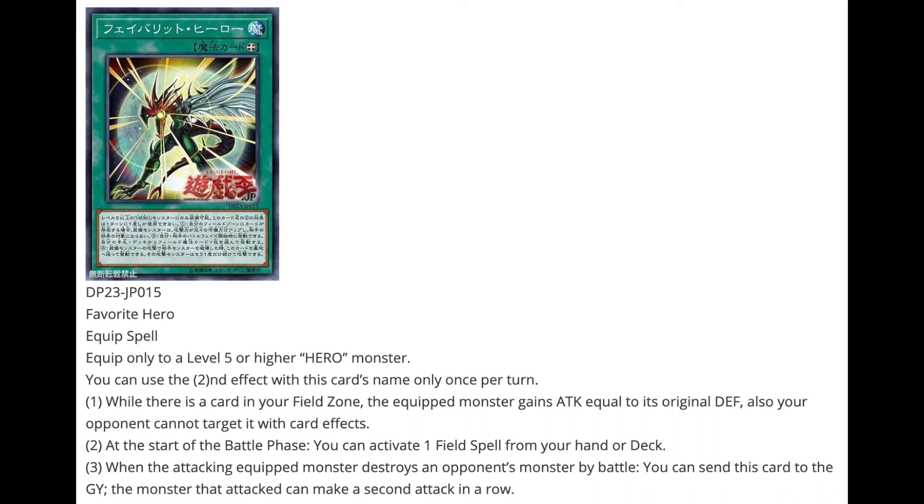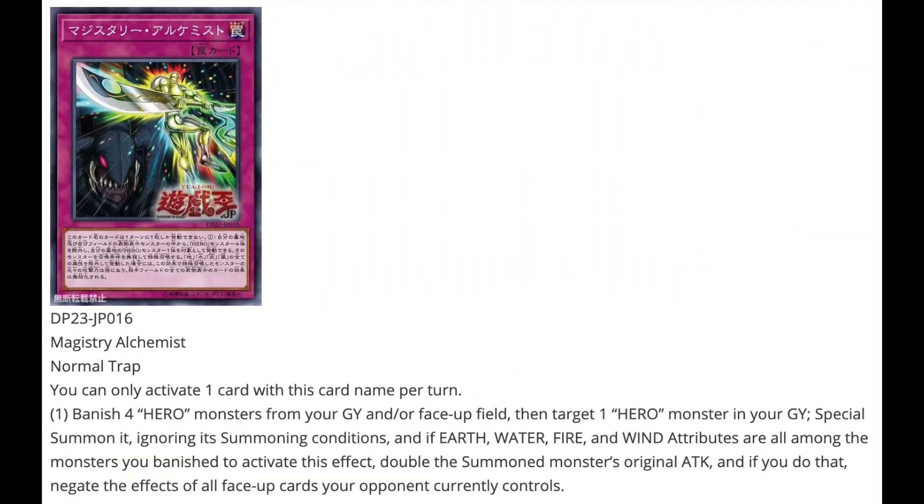Third effect: when the attacking equipped monster destroys an opponent's monster by battle, you can send this card to the graveyard — that monster can attack a second time in a row. The artwork has Flame Wingman, so you obviously want to activate Skyscraper — very excited to play old generic Heroes from the GX era. Next, Magistry Alchemist is a Normal Trap: banish 4 Hero monsters from your graveyard and/or face-up on the field, then target a Hero monster in your graveyard and Special Summon it ignoring Special Summoning conditions. If Earth, Water, Fire, and Wind attributes are all among the banished monsters, double that monster's original attack and negate the effects of all face-up cards your opponent controls.